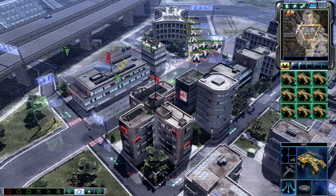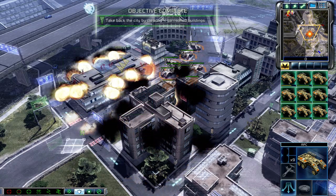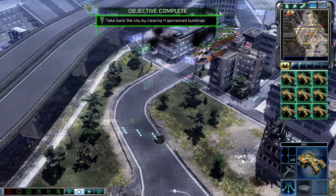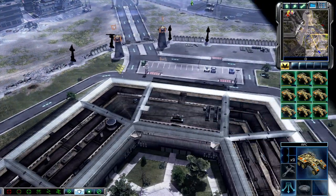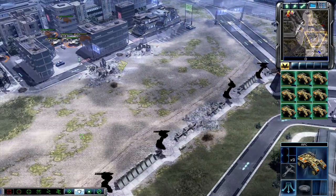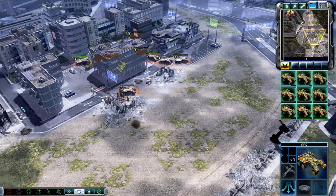Operations underway. Stand by for assault. Unit under attack. Give it to them. Operations underway. Reinforcements have arrived. We're coming. Reinforcements ready. Personnel carrier.